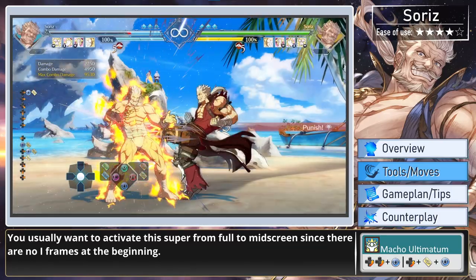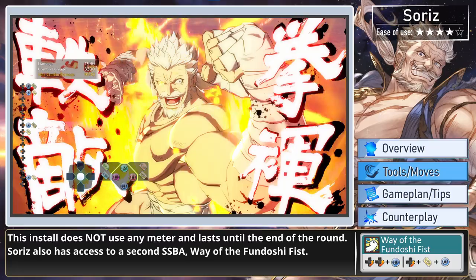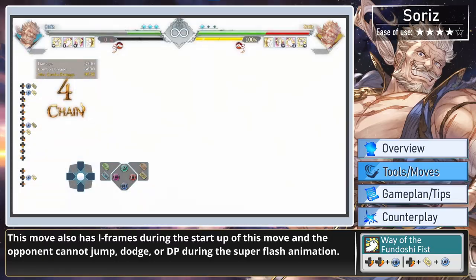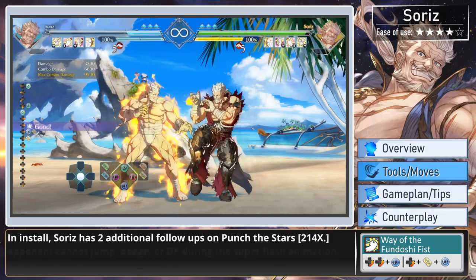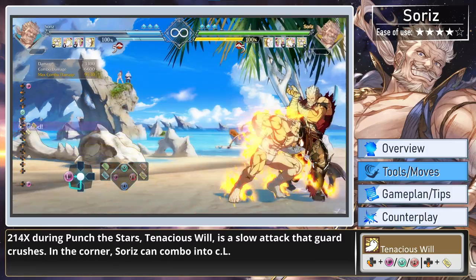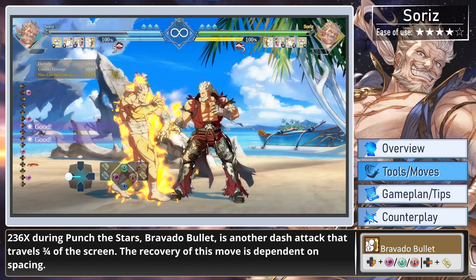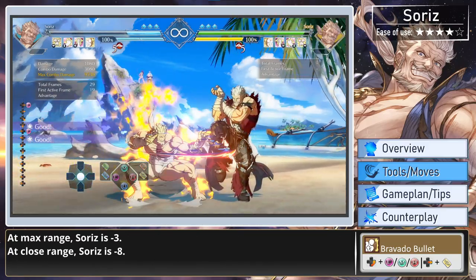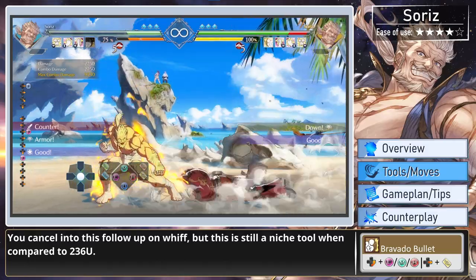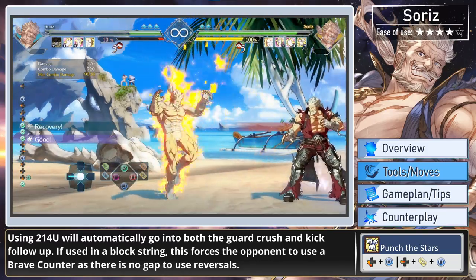You usually want to activate this super from mid-screen since there are no iframes at the beginning. This install does not use any meter and lasts until the end of the round. Soares also has access to a second Super Skybound Art, Way of the Fungonchi Fists. This is a command grab super that can also be comboed into. This move has iframes during the startup, and the opponent cannot jump, dodge, or DP during the super flash animation. In install, Soares has two additional follow-up attacks on Punch the Stars. 214 during Punch the Stars, Tenacious Will, is a slow attack that travels three-fourths of the screen. The recovery of this move is dependent on spacing — at max range Soares is minus 3, at close range Soares is minus 8. You can cancel into this follow-up on gaps to bait reversals.